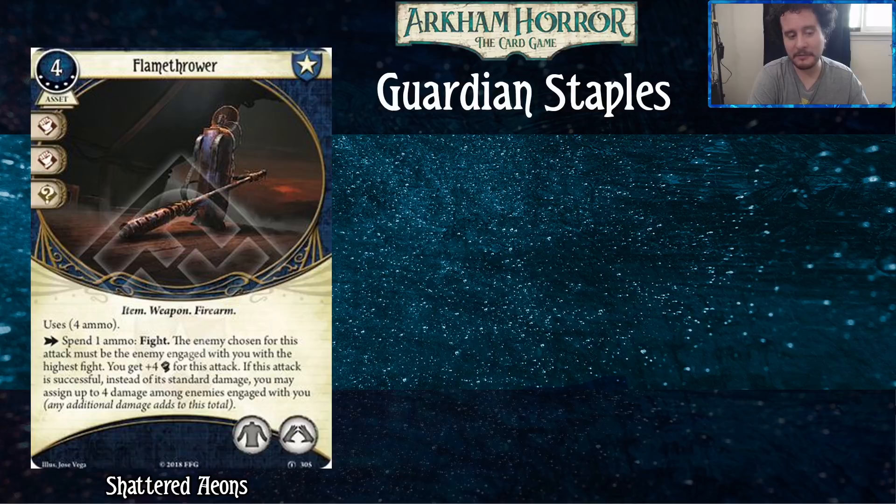When talking about big guns, this is the one. The only real competition is Lightning Gun, but that deals less damage and has less ammo. The only real downside compared to Lightning Gun is that Flamethrower takes up your body slot, which means you can't play Bandolier alongside it. But it kind of negates its own downside — the reason you want Bandolier with Lightning Gun is so you don't waste ammo on weak enemies. The Flamethrower just torches little enemies as efficiently as big ones. It also does four damage for one attack, and with a Beat Cop in play you probably have five fist, so you're attacking at nine. That's great.